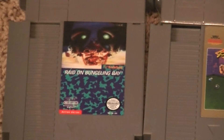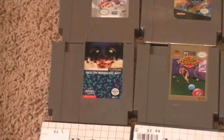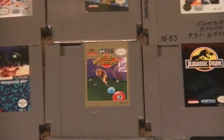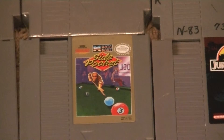There's Raid on Bungling Bay — it's okay, kind of like Choplifter if you've ever played that game. And that MiG-29 game is very similar to Afterburner. Here's just a standard pool game called Side Pocket by Data East. It's fun for what it is, pretty simple.